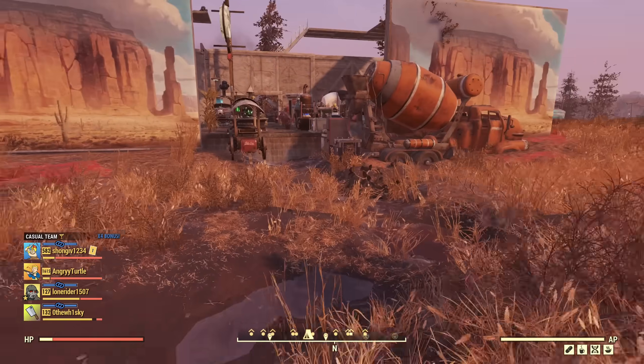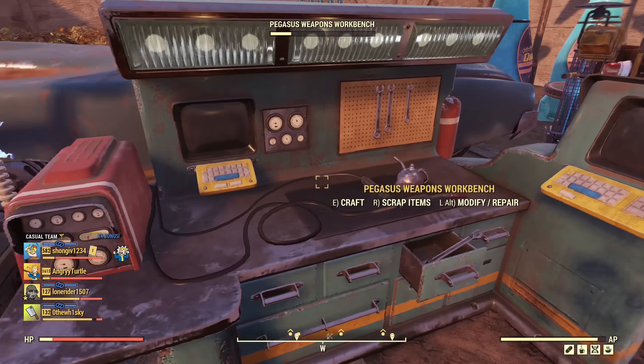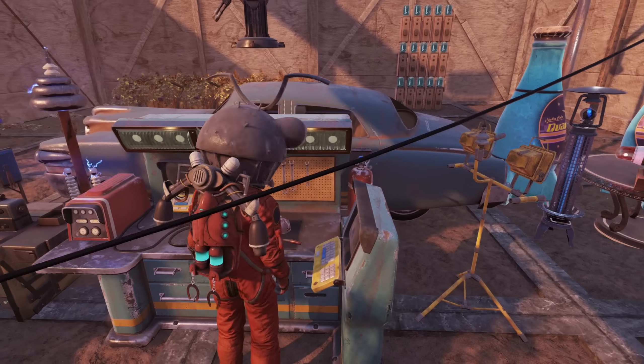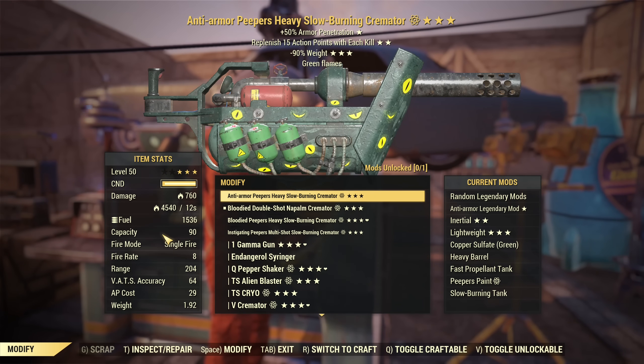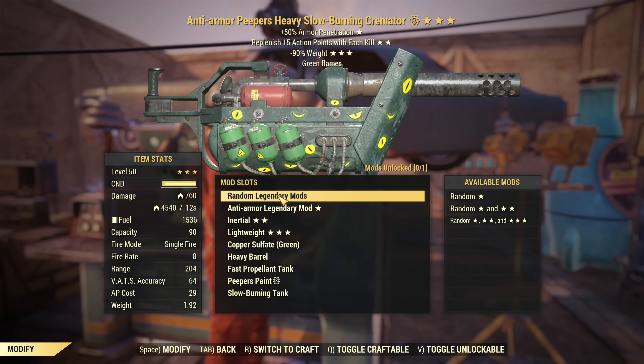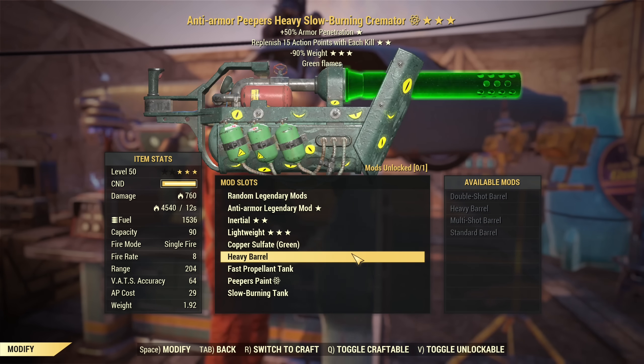Let's quickly discuss all the modifications, what and when to use. Surprisingly, almost all the modifications for the Cremator currently have a use case. I have this anti-armor Cremator in here - that's one of the bad rolls. Yes, surprise, that's a bad roll. I will probably scrap it, but it's weightless so I'm keeping it for now, but most likely a scrap feeder. I will discuss those legendaries in a second, but first, modifications.